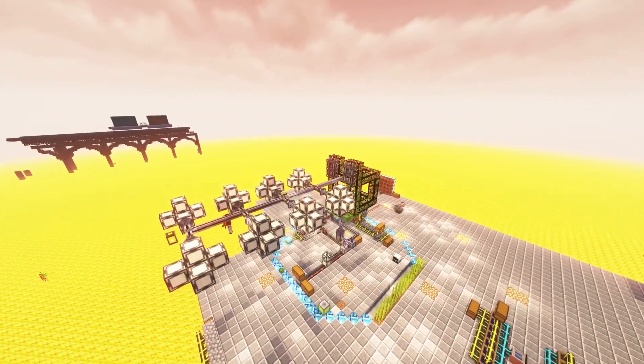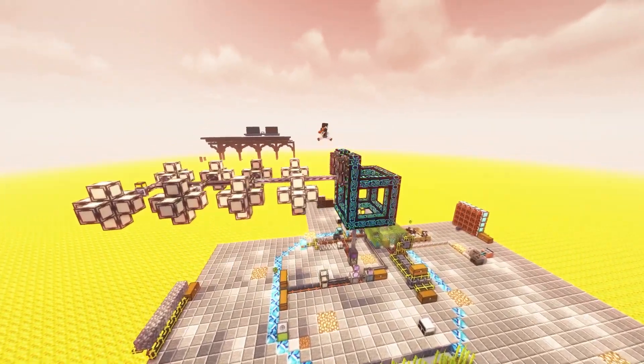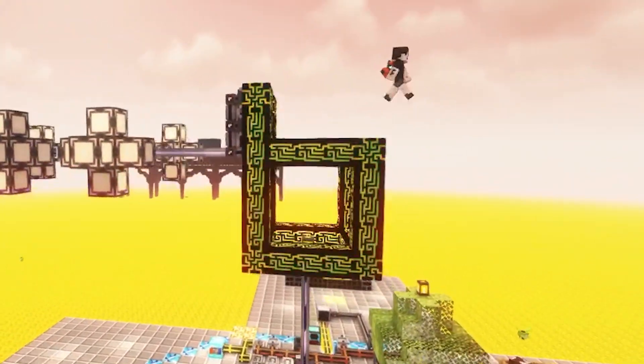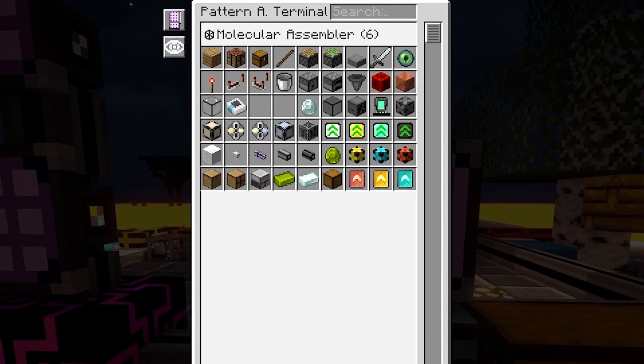Today we're all about achieving flight so we can turn our vision of a giant cube in the sky into a reality. The cube will be our new AA2 controller setup and will solve our issue of running out of space in the pattern access terminal.